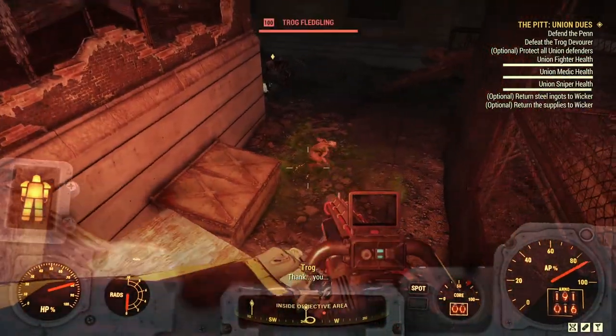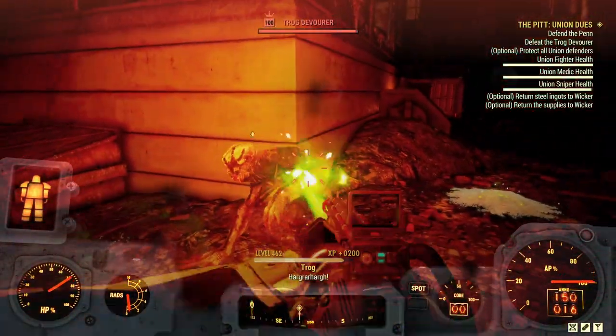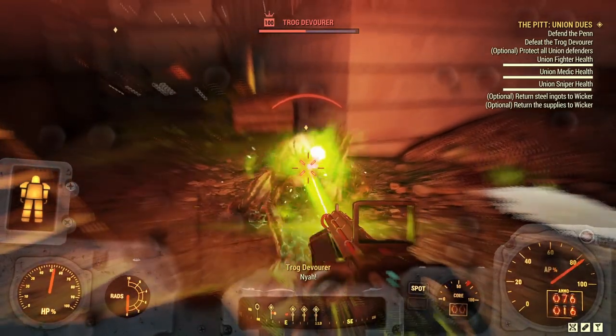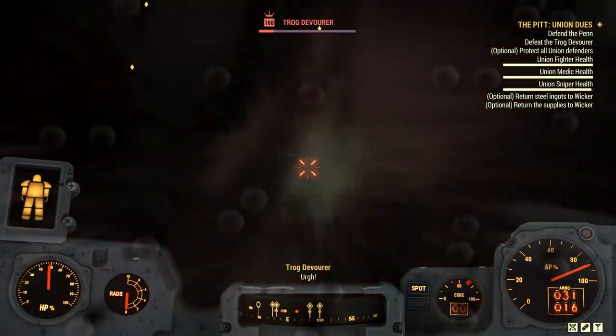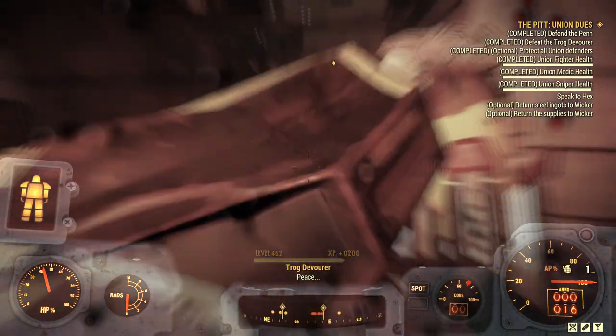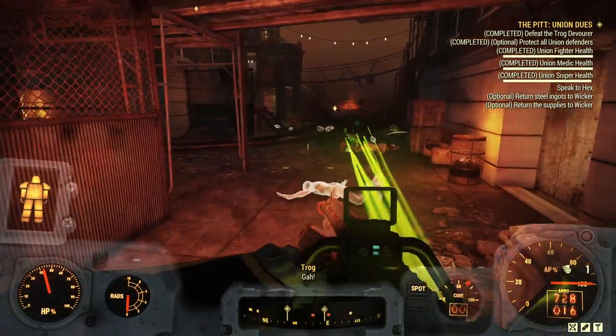Here's the boss. Got them — fortunately everybody survived. First time I did this I wasn't so lucky, but we were being successful. Stop — you do not want to speak to Hex until after you have spoken to Wicca, and the same principle will apply in the other expedition as well.